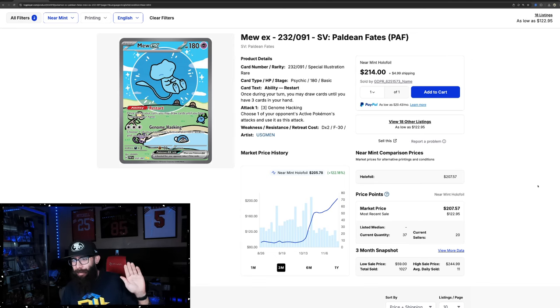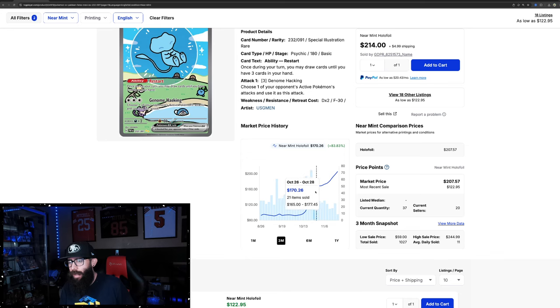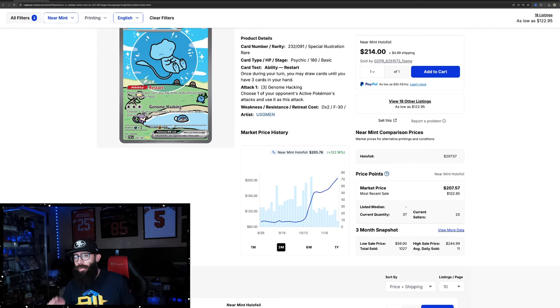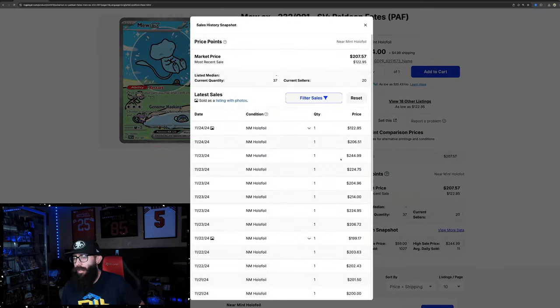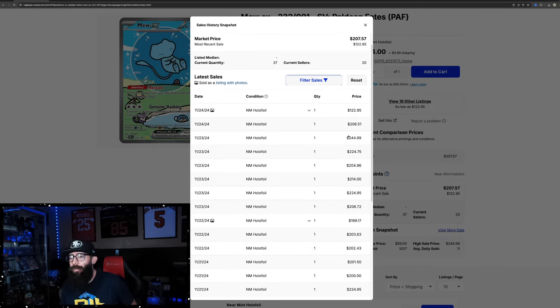Raise your hand if the Bubble Mew is surprising you. Last time we checked in on this card we were at the $170 market, and then it started to cool off for a minute. Well, it cooled off for a minute and then just continued to run. This card is over $200 — TCG market price of $207. Last solds, assuming this is a Japanese copy: $206, $244, $220, $204, $214, $220.